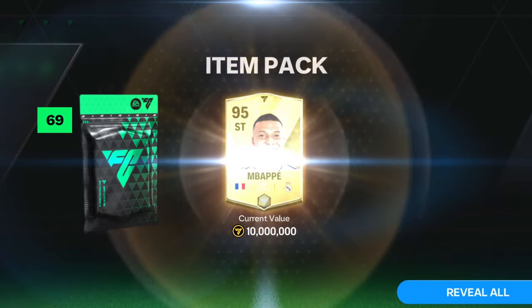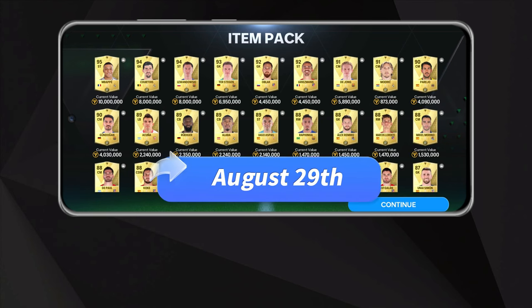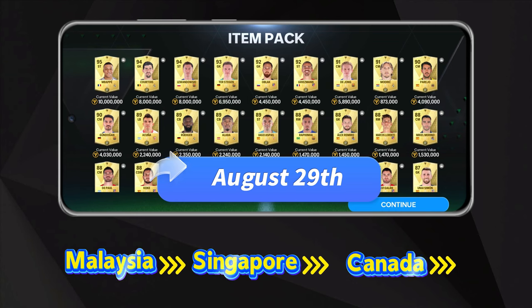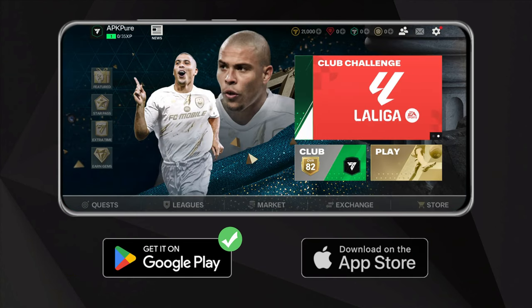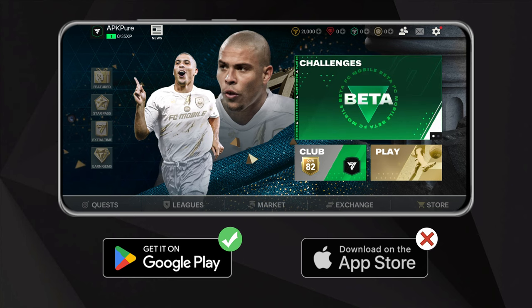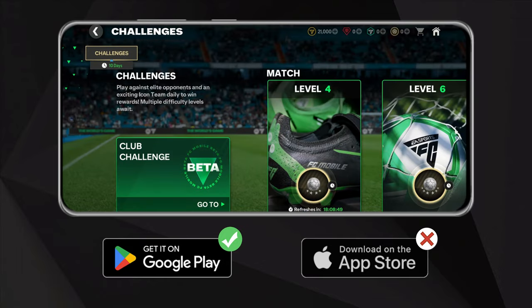EA has finally announced a limited beta test for the new season of EA Sports FC Mobile. The FC Mobile 25 beta kicks off on August 29th in Malaysia, Singapore, and Canada, running for two weeks. Currently, the game is available for Android users in these regions via Google Play, and iOS users worldwide will soon be able to access it through TestFlight once EA releases the link.